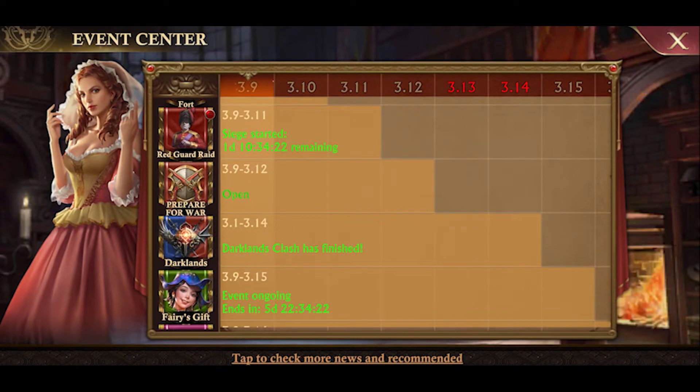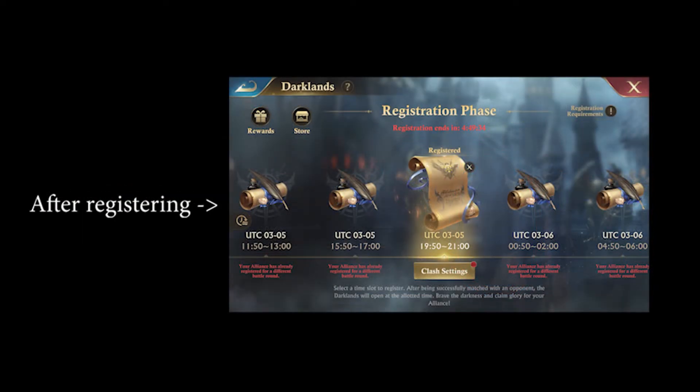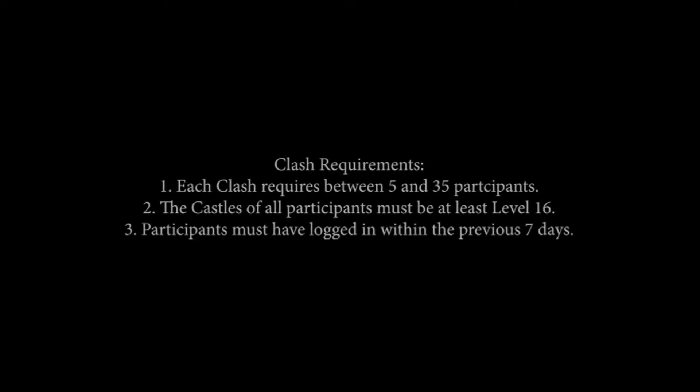Like all events, Darklands will show in the Event Center, where you will see time slots for your Alliance to register. The scrolls will remain closed at first and will open once you register. After registration, you can choose which Alliance members will participate. Members must be added manually through the clash settings screen, either by an R4 or the Clan R5. A checked box indicates an Alliance member's participation. Additional rules for registration are shown on the screen in front of you.